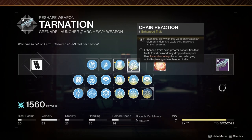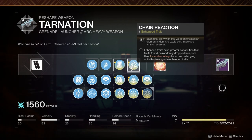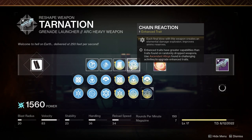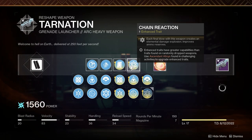I also went with Chain Reaction with Arc 3.0 in the back of my mind. To craft this, all you need to do is get the blueprints from the Wellspring activity on Savathûn's Throne World — they drop quite often. You can actually choose which day the Tarnation drops from, as well.